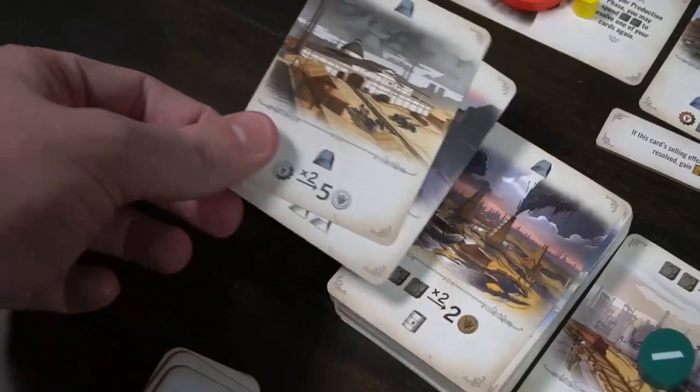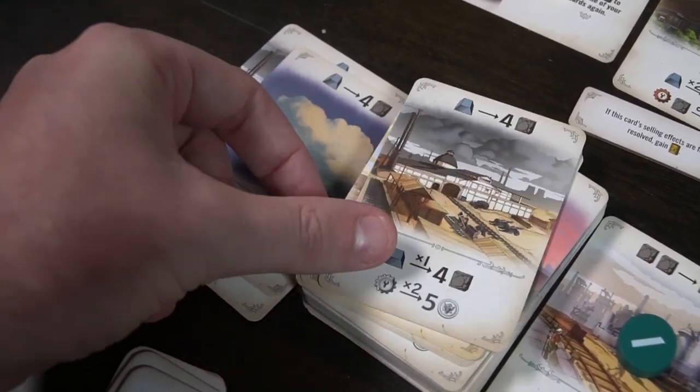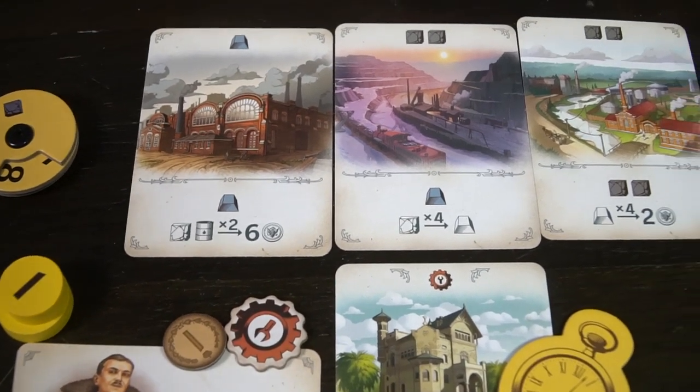In the game, you're playing as a 19th century industrialist during the technological revolution. You'll be purchasing facilities and using those facilities to generate resources, which will in turn generate currency. The most powerful capitalist in the game at the end is going to be the winner. You'll utilize your tokens to bid on different facilities and upgrades. Stronger tokens will allow you to gain the card, whereas lower ones will allow you to gain some type of resource benefit. Tableau management and bidding.